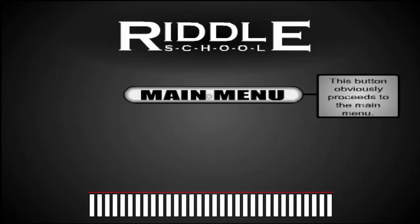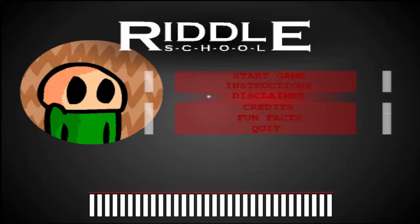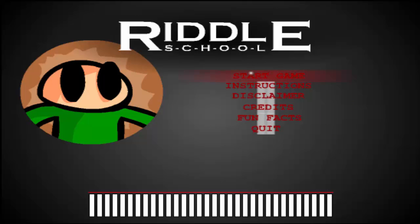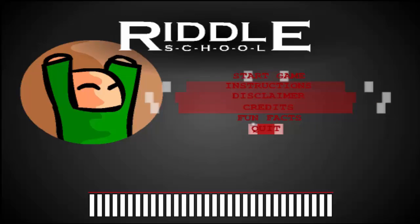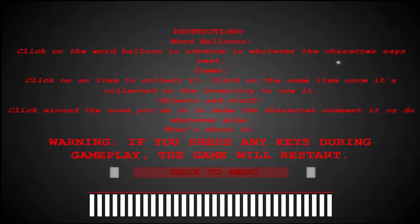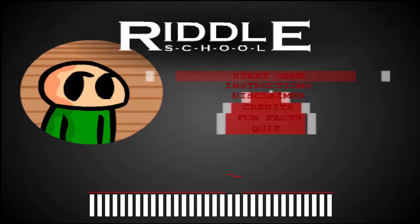This main menu — this button obviously proceeds to the main menu. The instructions say: click on the word balloon to advance to whatever the character says next. Click on an item to collect it, then click on the same item once it's collected in the menu to use it. Click around the room to make the character comment or do whatever else. Warning: if you press any keys during gameplay, the game will restart. So I guess you just use the mouse. We'll start the game.